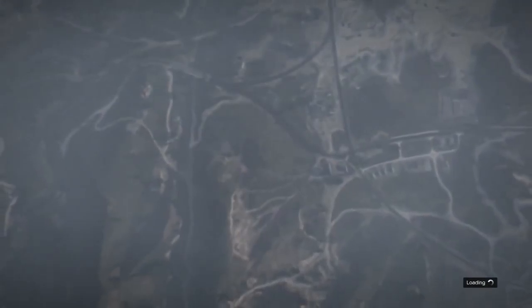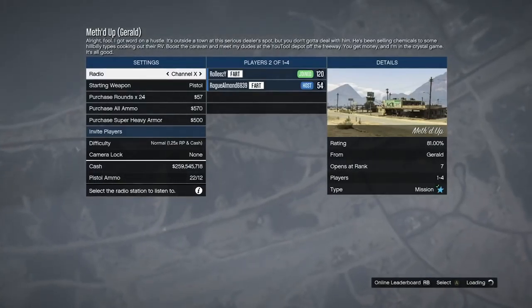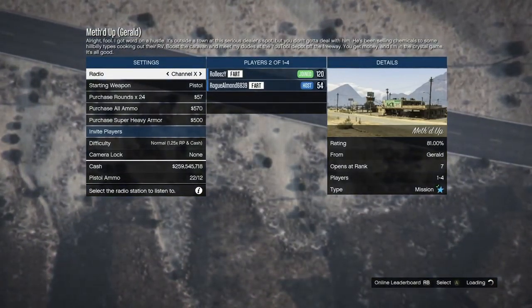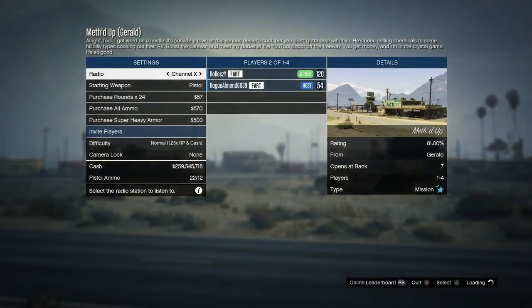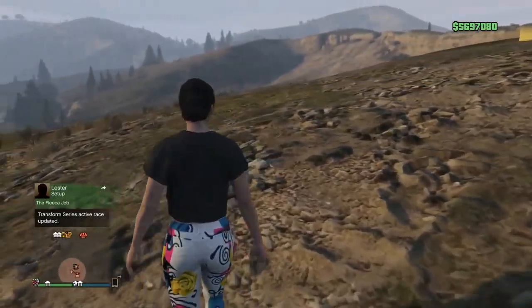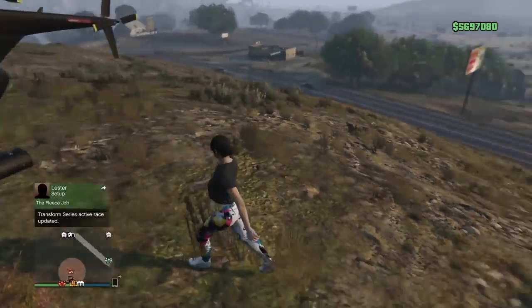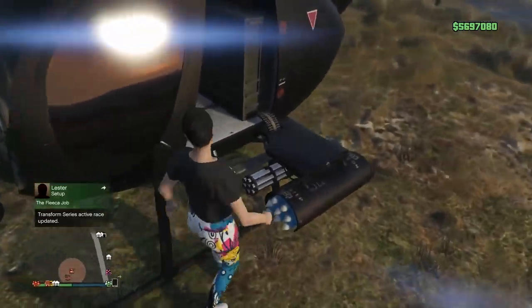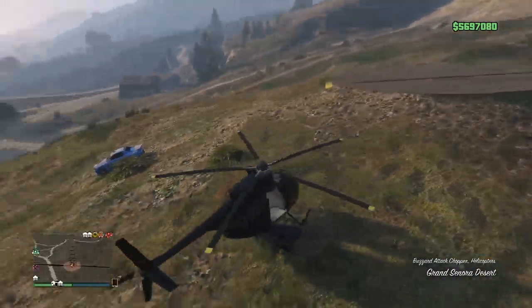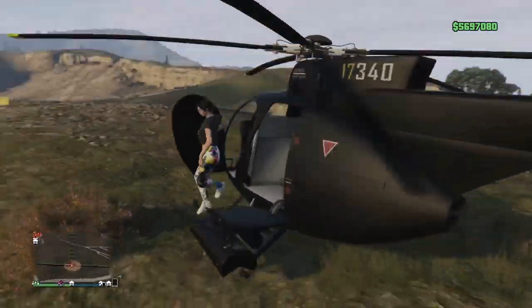Spam 'join game,' then hold Right Trigger and spam A through that first alert. If done correctly, you should be joining into the job. You want to make sure you drove out of the facility so that you got a black screen, then the alert came up and you accepted it. Once you're in the lobby and able to back out, just back out and confirm it. You should spawn out on foot with no personal vehicle icon on the map.